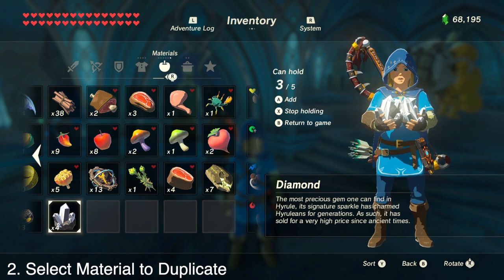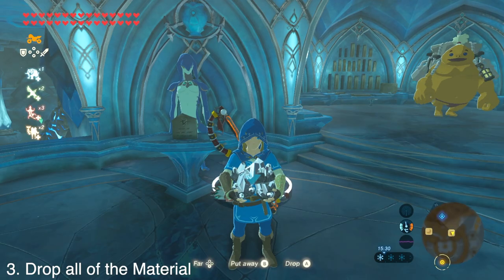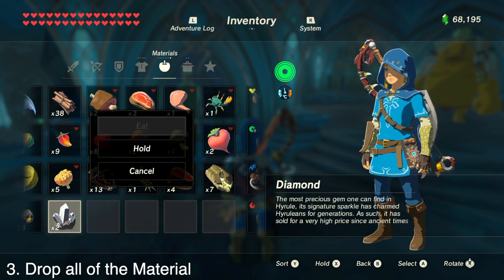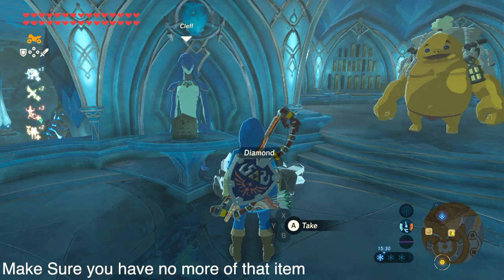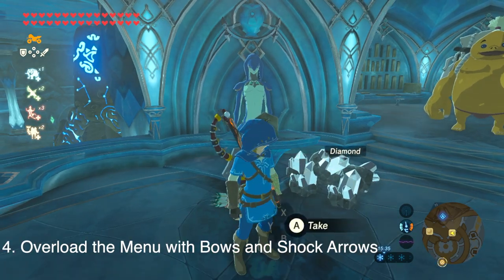For me it's diamonds. I'm just going to drop them all onto the ground so that we have no more diamonds in our inventory. So that's all seven diamonds dropped to the ground.